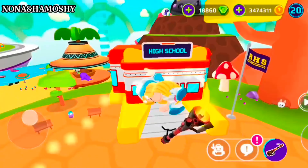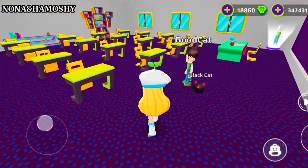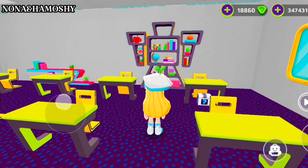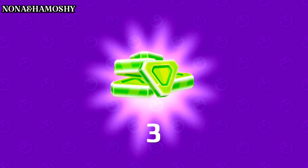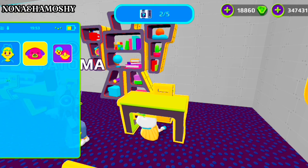The box is inside the school — go to this classroom, and this is the location of the second box. I will reduce the size of my avatar to reach the box. I got 3 gems!